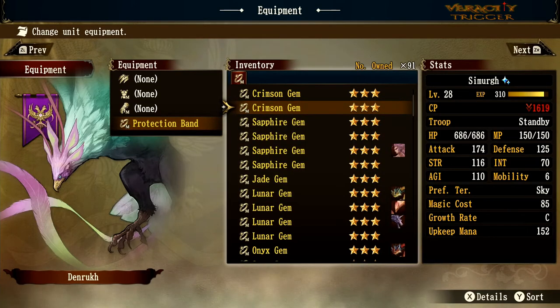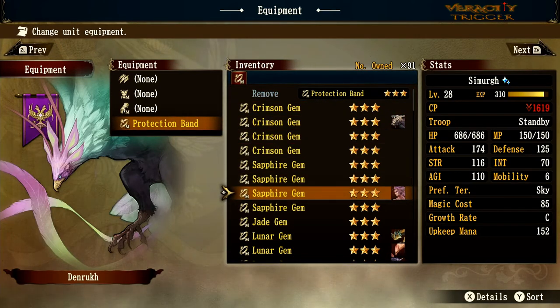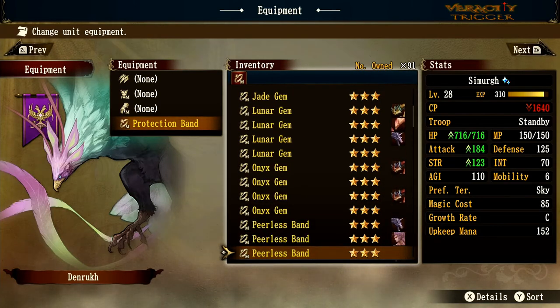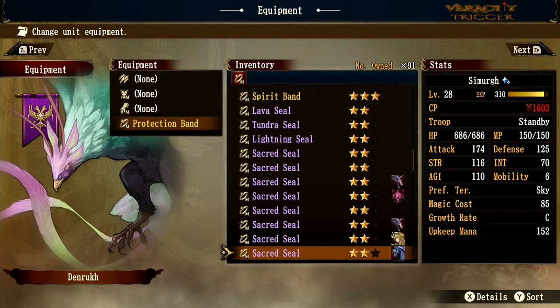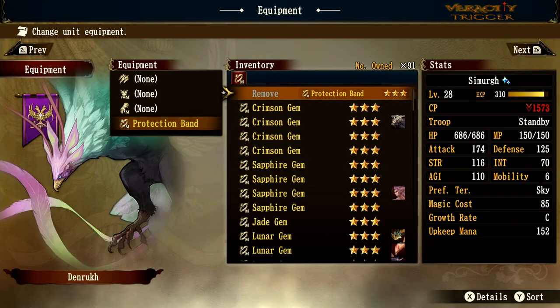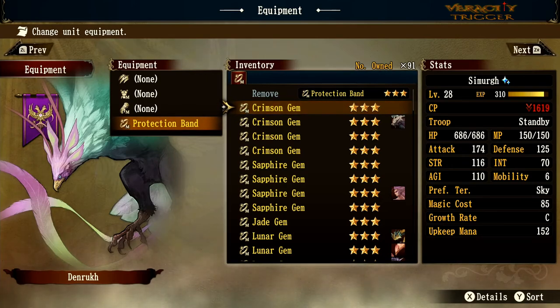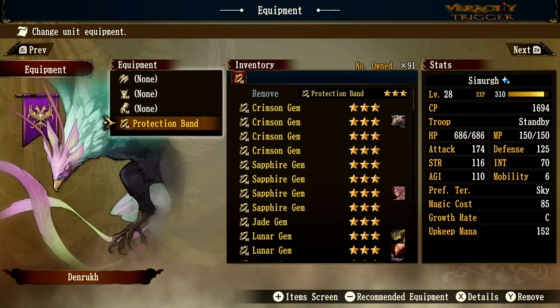Crimson Gem covers red orbs and gives 5% accuracy — good for a monster that misses a lot. And that's all the rings! There's a lot of different rings in this game for monsters. As a bonus, I'm going to show you the best all-star bonus setup that really cranks up the stats. Before we do that, definitely smash a like or subscribe and help my channel grow.